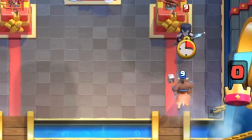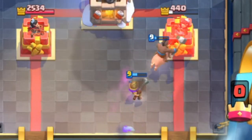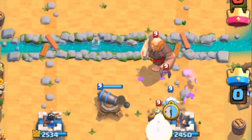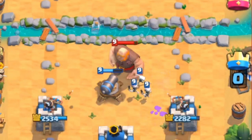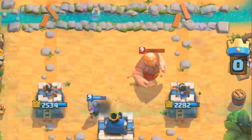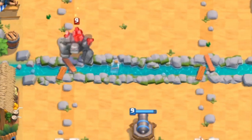Against giant and golem decks, keep up the pressure and don't allow them to play their tank freely. Even if they do, pressure with the hog when they play the tank at the back, especially versus golem. If you don't have the hog to punish, play a cannon right away when they play the tank at the back. This allows you to cycle back fast to another cannon even if they lightning your first cannon.